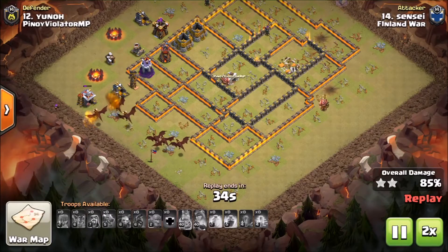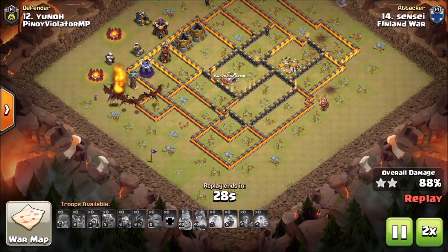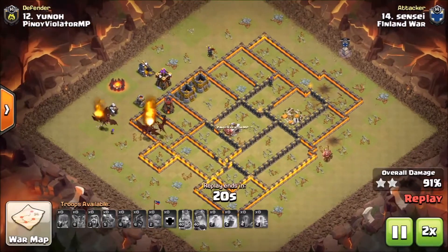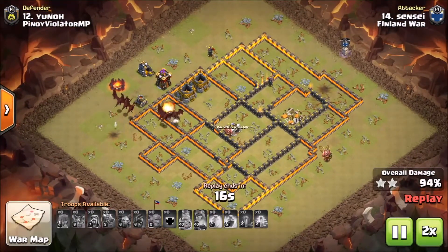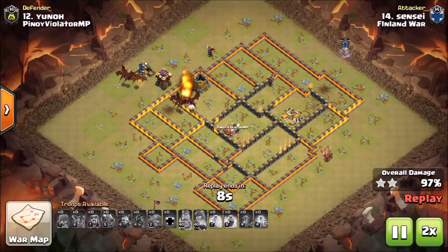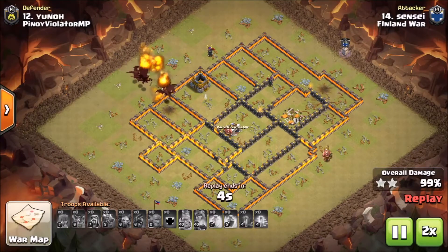This always tends to happen with dragon attacks — they'll leave one side of the base up, so they all have to come back around and circle together, and it's just the slowest thing ever. But it was a really nice attack to watch. Just the way the dragons and the balloons moved up through the core together was really nicely planned and well executed.